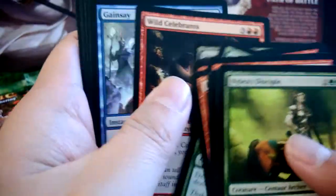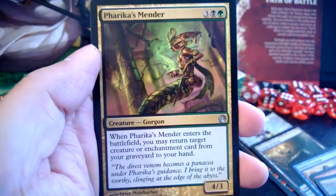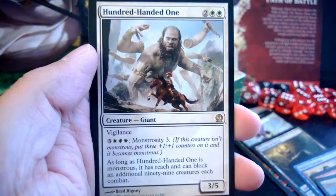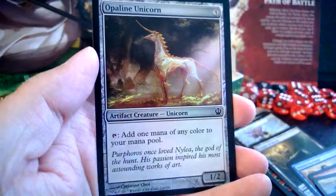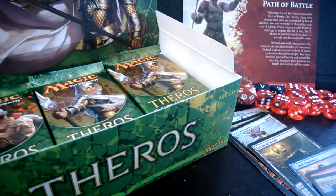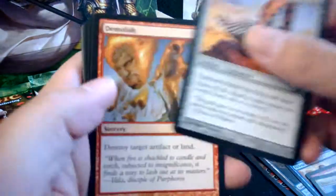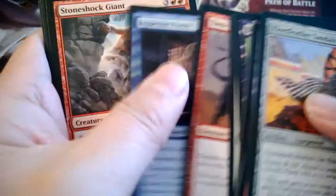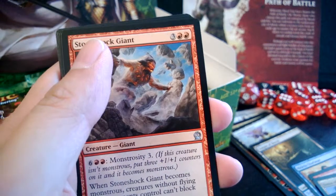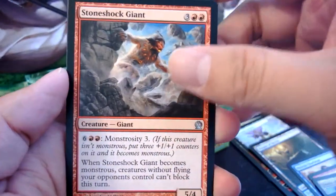Green has a lot of mana ramp right now — between devotion and regular ramp it's kind of scary how much mana they can generate. We got Gainsay, Warriors' Lesson, Pharika's Mender, and the rare is Hundred-Handed One. As far as monster creatures go, this one takes the cake for flavor. Also a foil Opaline Unicorn and a Mountain. Value-wise, the Temple of Deceit is around eight bucks at my local shop, twelve for the foil.